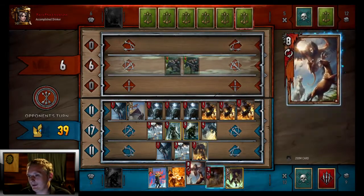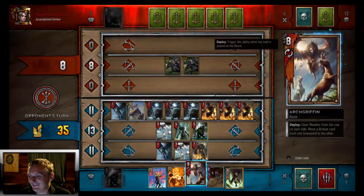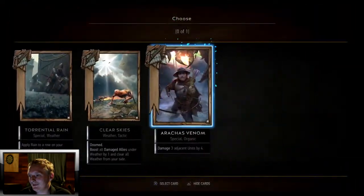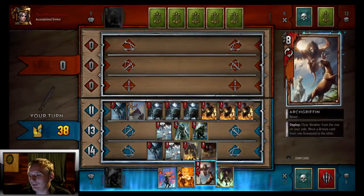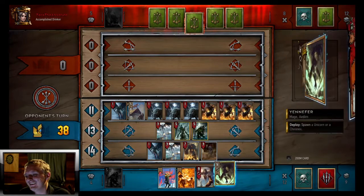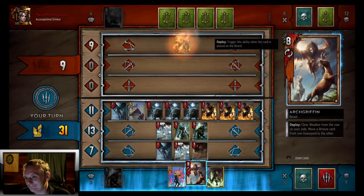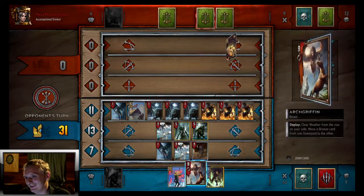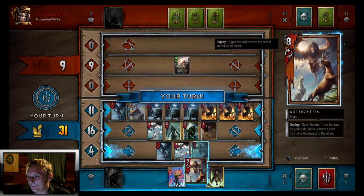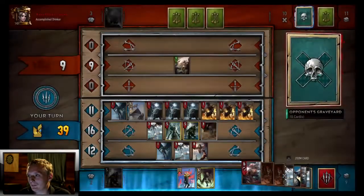He's thinking about surrendering because we're so far ahead. Oh, that was a mighty Scorch though. Okay, we'll play Ifrit and get our tempo right back. There's the Clear Skies again. Then Arc Griffin. I'll spawn Arachas Venom — stop him from boosting his cards. He's down to zero power. There's a Bran — we're going to Scorch that. He still has zero power, this is crazy. He's going to move something with that — we'll play Arc Griffin and then Yennefer.